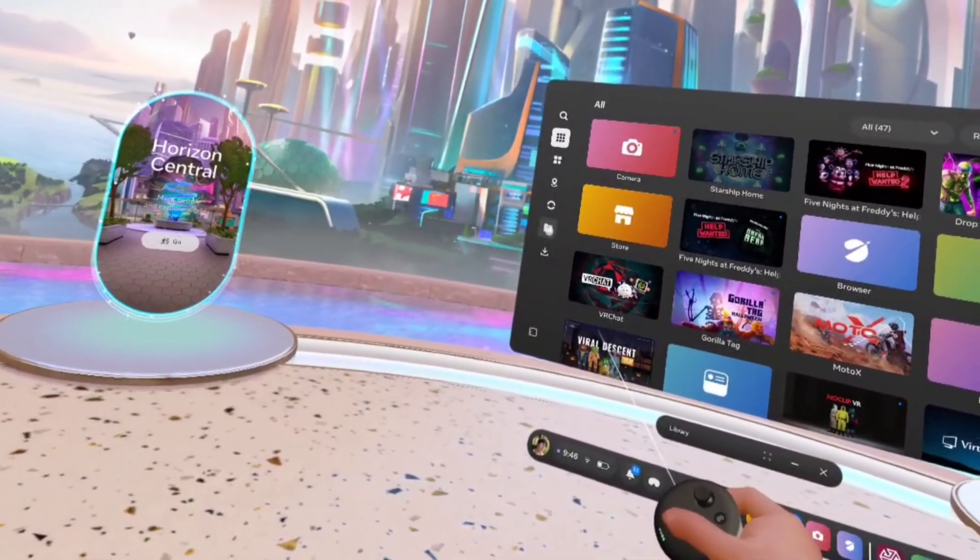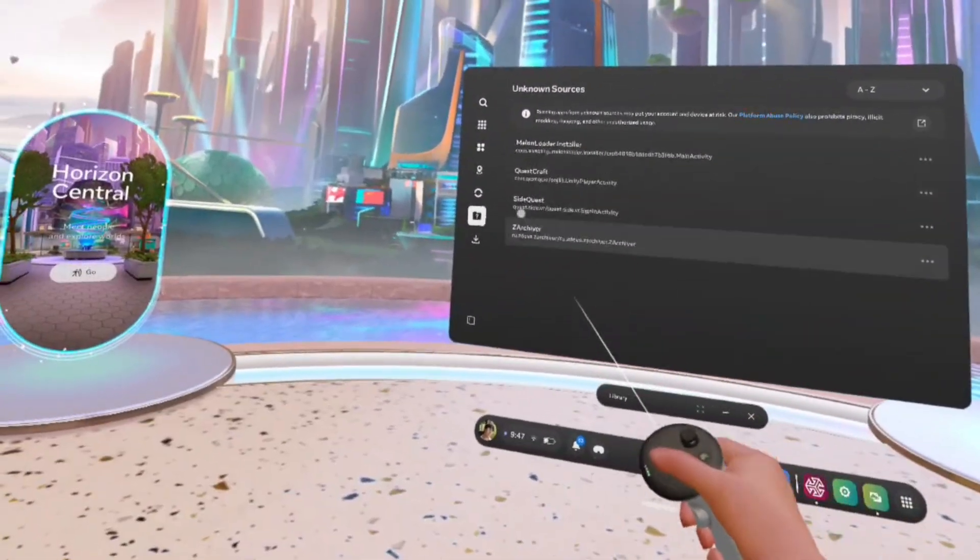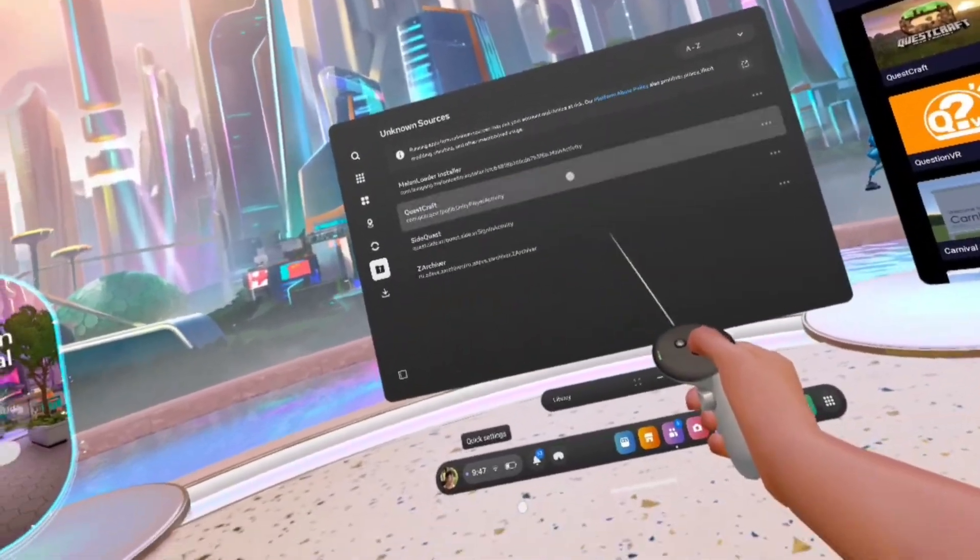After that happens, you want to head over to your games menu. Once you're in your games menu, you want to go down until you see Unknown Sources — it should be this little folder with the question mark on it. Click that and then you should see QuestCraft. Once you see QuestCraft, all you want to do is click on it.